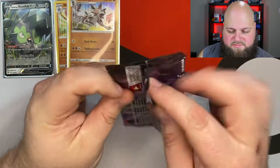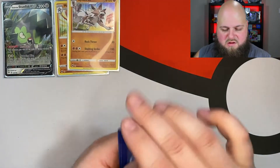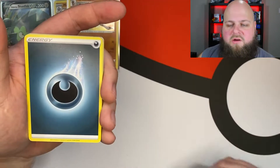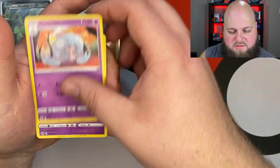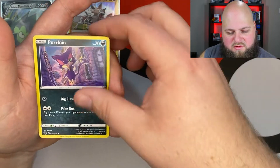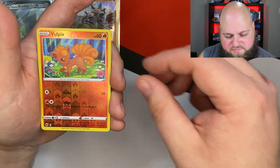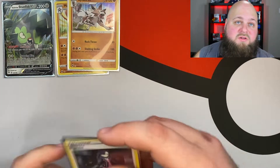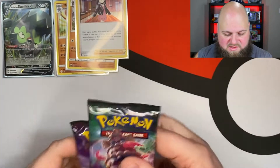Let's open the Gardevoir pack. Code Card, 1, 2, 3, 4. We have a Dark Energy, a Sharpedo, Pierce, Hattena, Full Heel, Scraggy, Purrloin, Machamp, a Reverse Holo Vulpix, and a Marnie holo full art. We got two more packs, so far we're just getting those holos. Gonna channel that beard energy and get something good in these last two packs.